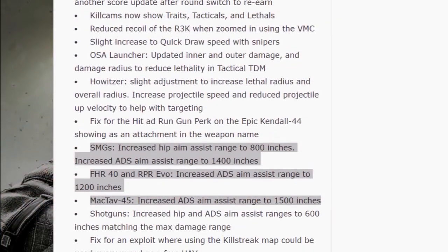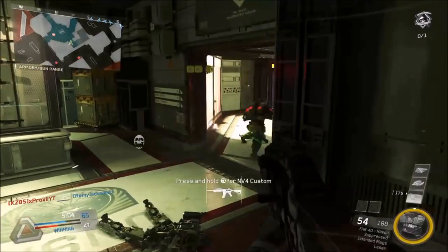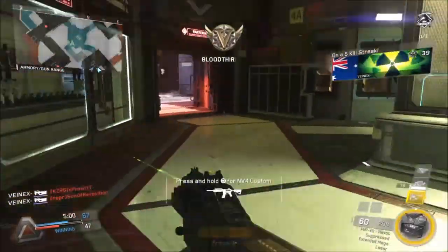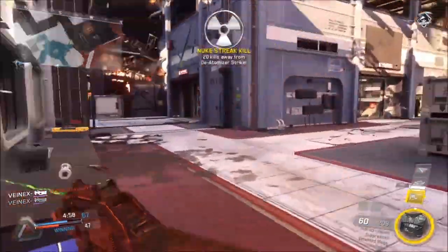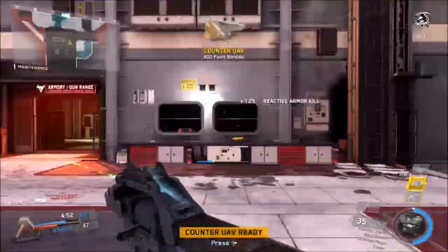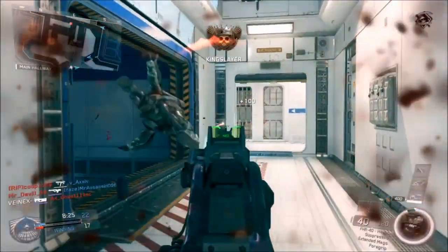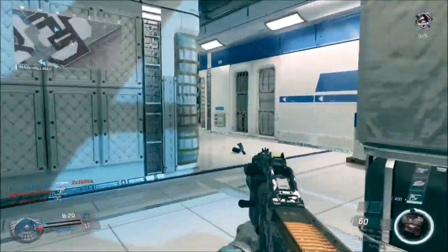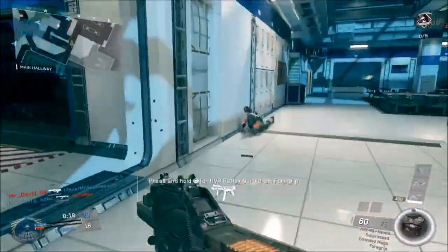Definitely run these guns and see how you fare in a public lobby now, because I've noticed a big difference — I've been going all day on the FHR. Once again, you're still not going to be able to challenge guys with the NV4 or a K-Bar at range, but it plays the role of a submachine gun, which is what it is. You don't want it outclassing the NV4 at range — just give it a crack and see how you like it.